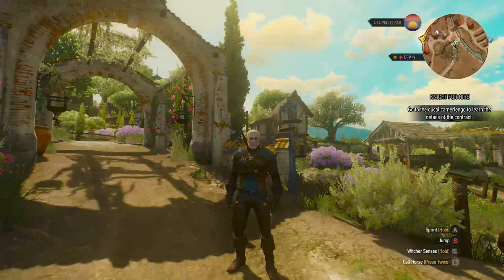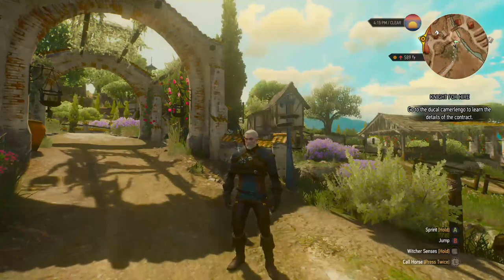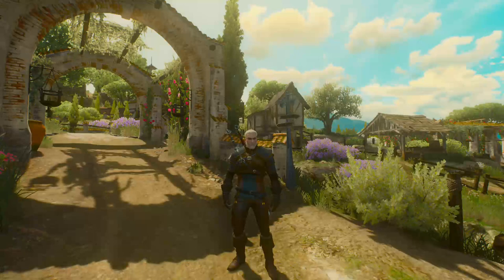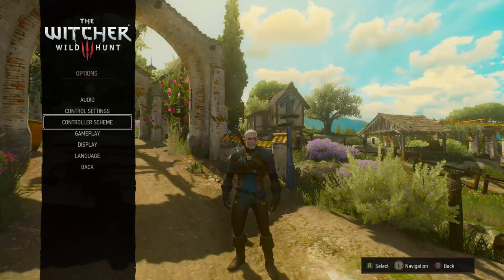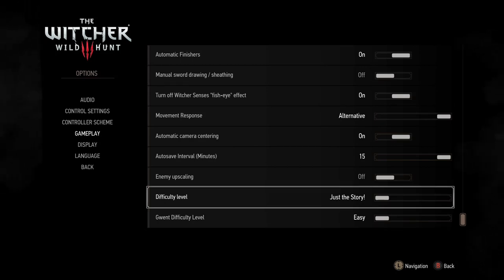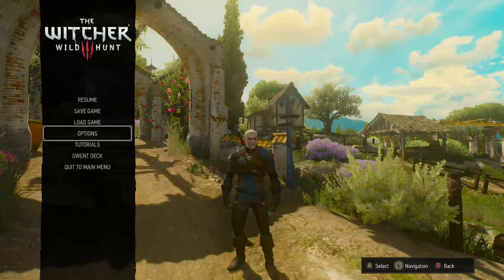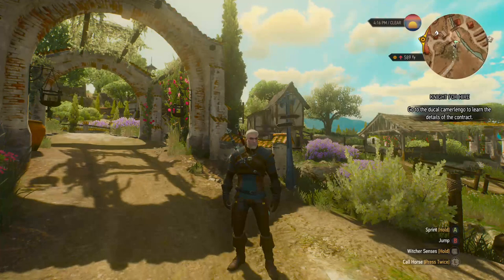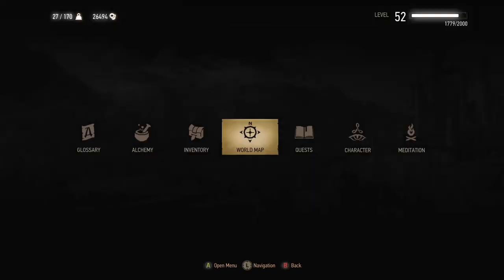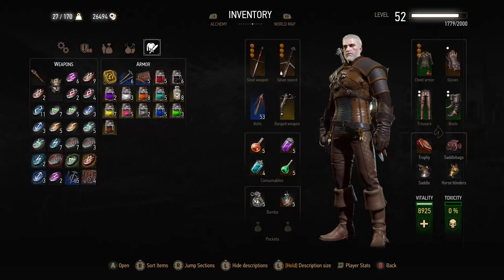Hello everybody, this is DeanPhoenix and this will be a super short video. Basically, we have finished the story playthrough. If you've watched the previous videos, the whole point of this playthrough was showing how quickly you could get a build together starting from Blood and Wine only, having the expansions and seeing how fast you could get to the point where you could use Euphoria.